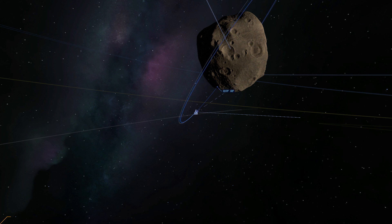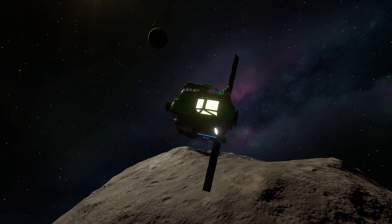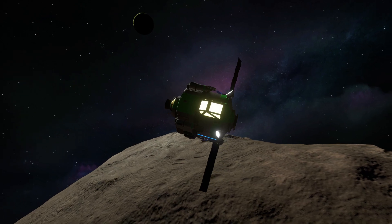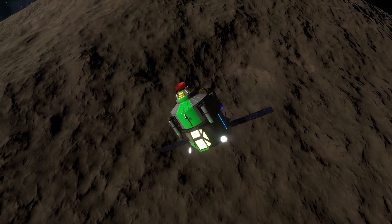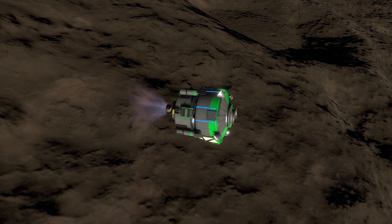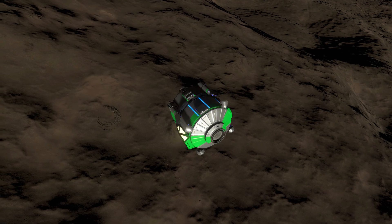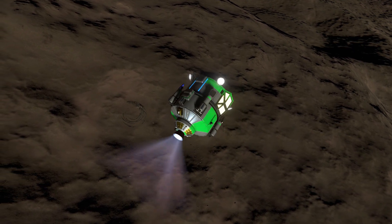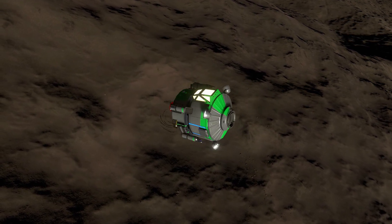Now let's begin pointing retrograde and burning retrograde. I'm not actually going to show you exactly where the easter egg is — check out Matt Lyon's video if you want the precise location, as I didn't quite get time to show it. But as we can see, there is a huge dead Kraken on the surface. Let's start aiming to land near that. This did take an attempt or two, but using F5 and F9 quicksaves helped.